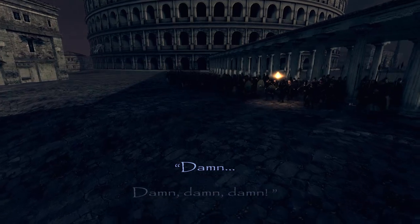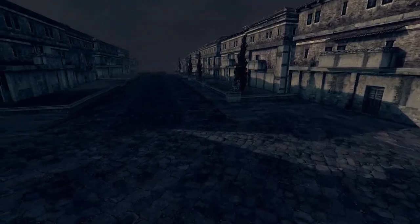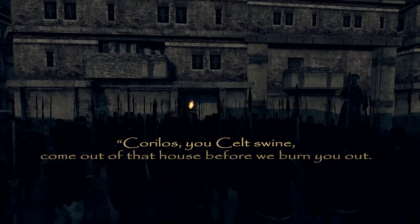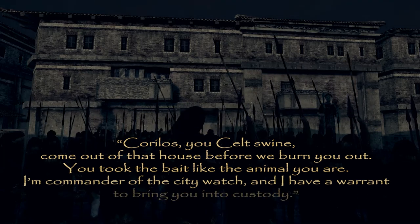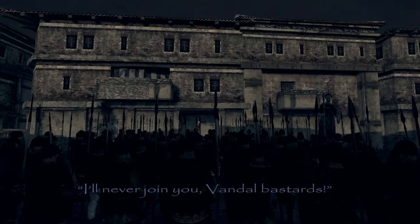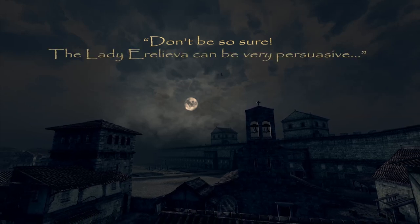In a dramatic roleplay scene: 'Pursuing this wounded deer into the city wasn't my best decision ever, but I'll kill this place as if it's the last thing I do. She'll not escape this time. Just got to be careful — bloody patrols are everywhere.' Then the city watch commander confronts the assassin: 'Kurilos, you Celt swine, come out of that house before we burn you out. You took the bait like the animal you are. I have a warrant to bring you into custody. You'll be taken to the interrogation chambers of Lady Erlieva, purified of your pagan ways, and given a choice: serve the almighty or death.' Kurilos replies: 'I'll never join you Vandal bastards.' 'Don't be so sure — the Lady Erlieva can be very persuasive.'